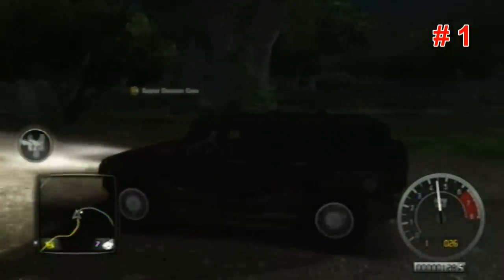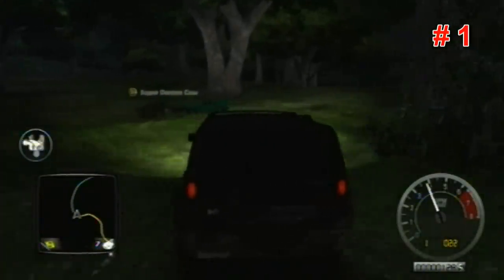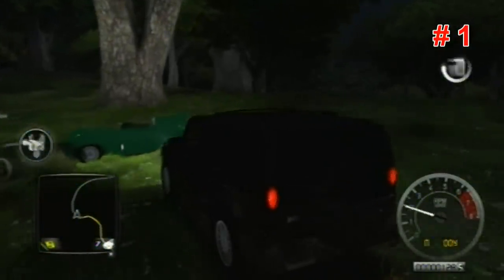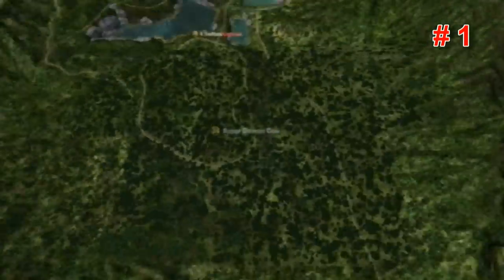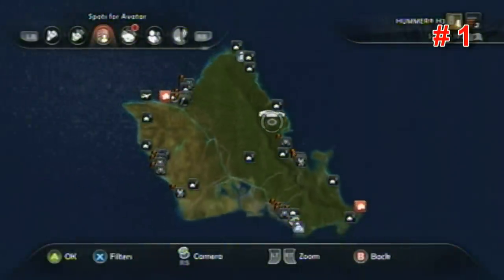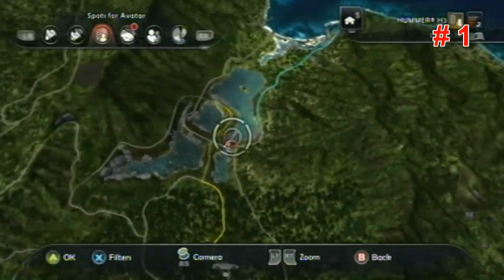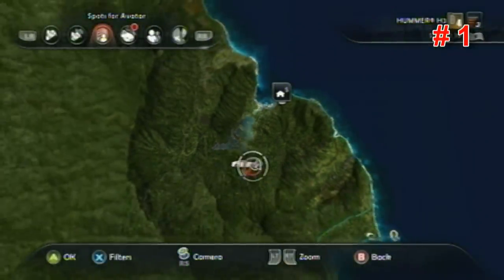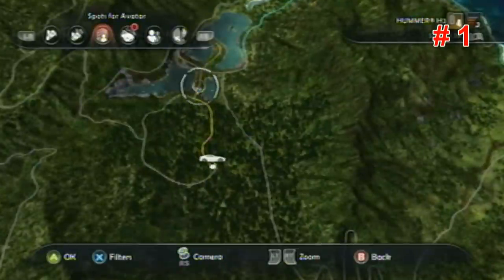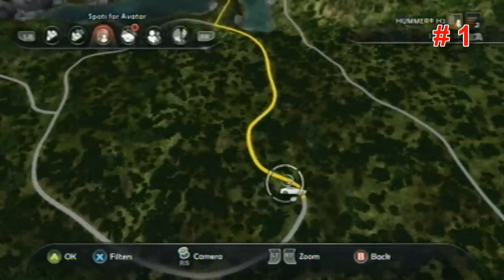This first one is just going to be right off the road to the right — someone has already found it, there were a lot of people looking for these at the same time I was. All these are going to be on the right side of the island. This one is right below this cool little intersection that's in the water, right below it on this little blob-shaped road, right after that first bend where my car is.